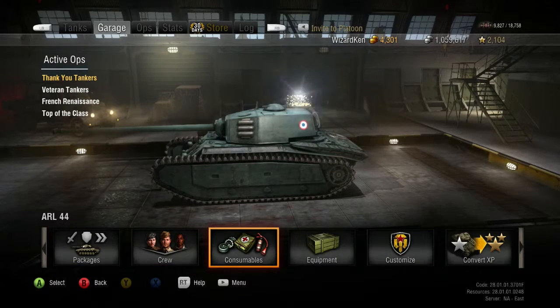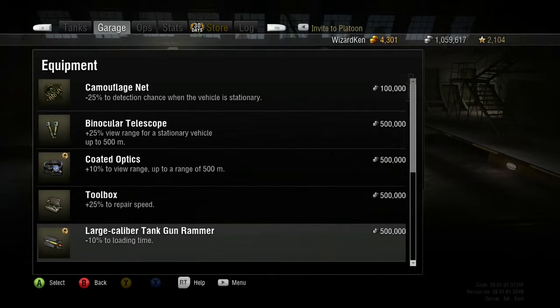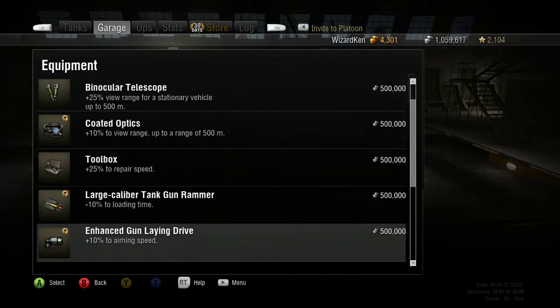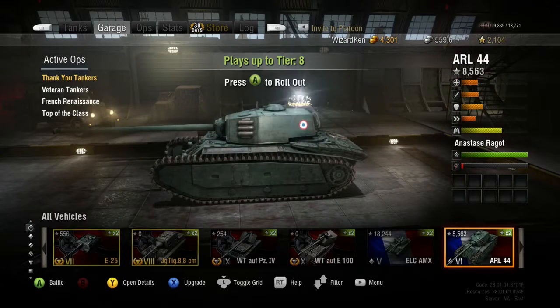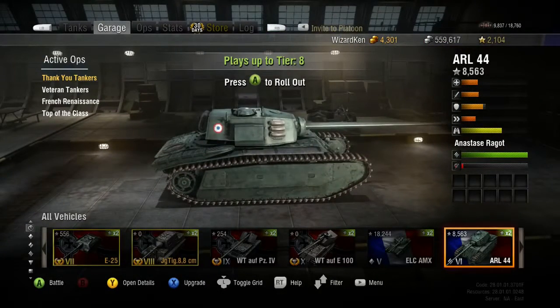Without further ado, since it's a 10-second reload, let's go ahead and equip the enhanced gun laying drive to increase the aiming speed. I'm not going to spend any more silver on anything else. Let's go out and show how this 90mm works. In the end you guys can comment — whether you'd recommend the 105 with gold rounds or stick with the 90mm, save your silver, and skip premium rounds. Also, I do have the E25 on the far left, but we'll talk about that another time.